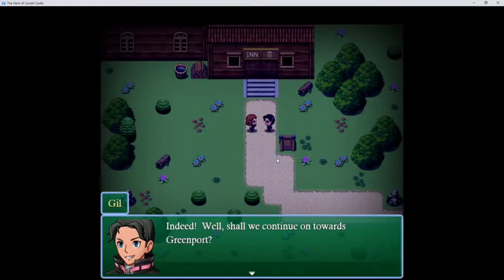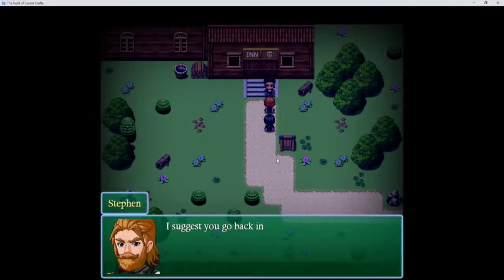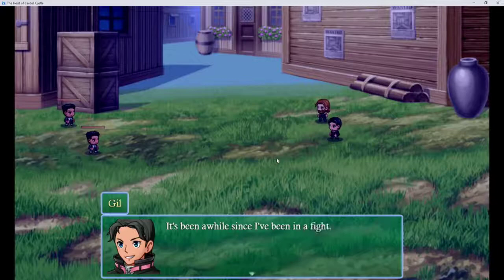Indeed. Shall we continue on towards Greenport? Uh-oh. Hey! The thieves that stole from the bar are still here — you two aren't going anywhere. I suggest you go back in the bar. Don't make any stupid decisions. You don't scare me, big man. If it's a fight you want, it's a fight you'll get. You messed up, son. It's been a while since I've been in a fight.